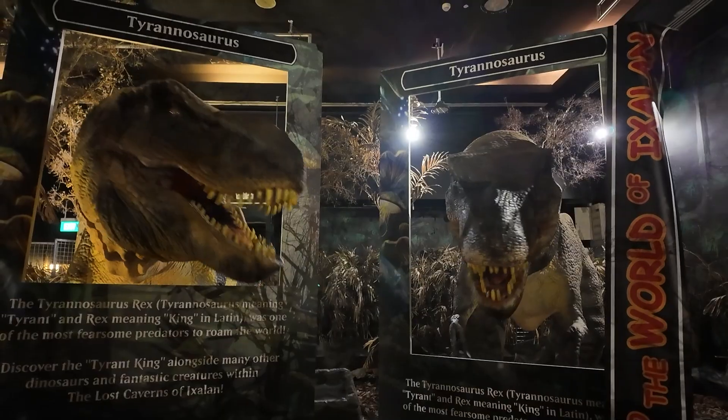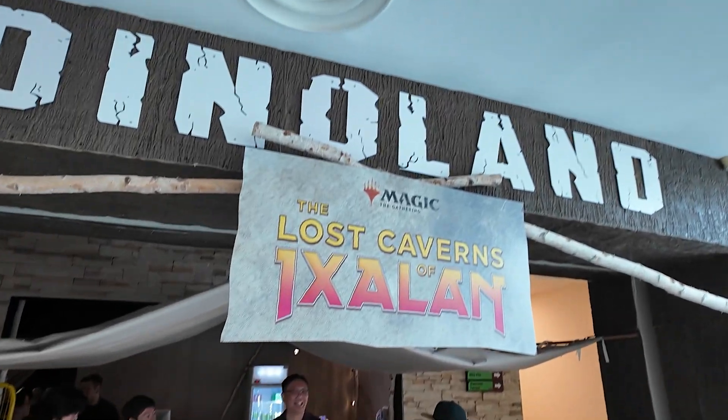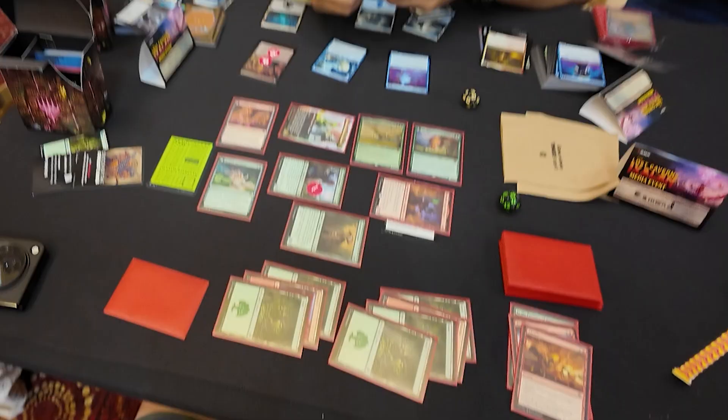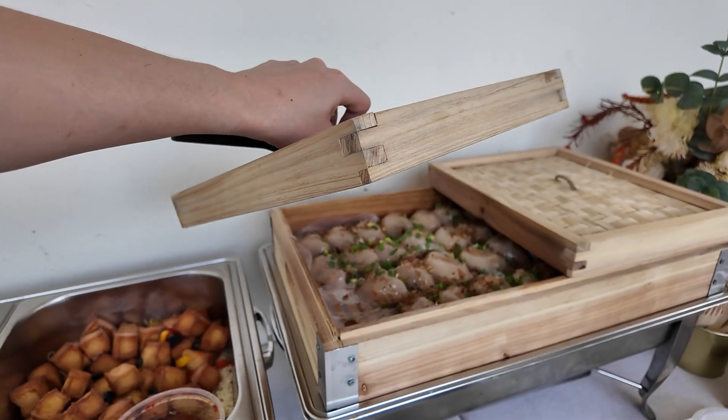Alright, so today I'm going to bring you along to the media preview for Lost Caverns of Ixalan. The Wizards team here in Singapore have done something quite special. They've booked a place here at Safra Yishun, and they've also booked this theme park called Dino Land to play in theme with the Ixalan dinosaur kind of theme. So we're going to play some games, have some food. Let's go!